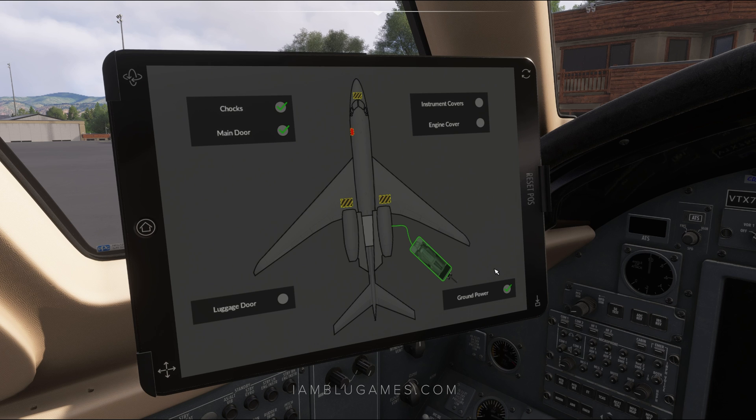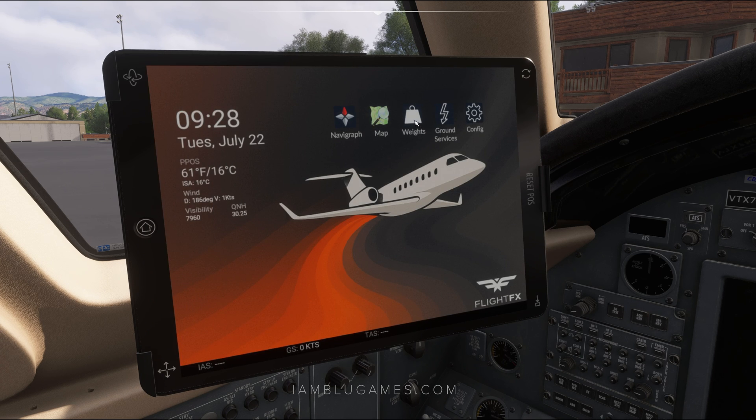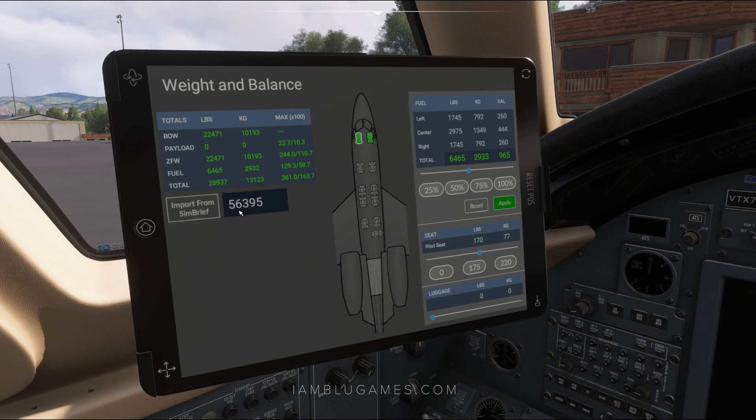We'll go ahead and connect our ground power, hit the home button, and go to the weight screen. You can actually import your Simbrief information here, but it's currently not working for me, so we'll do it manually. Based on my filed flight plan, we need 5,507,000 pounds of fuel — I'll scroll it over to get in that ballpark. We have six passengers on board today. Click on each seat and set the weight individually. For luggage, I'm expecting 300 pounds of cargo. Once done, hit apply, and now we're done with the EFB.